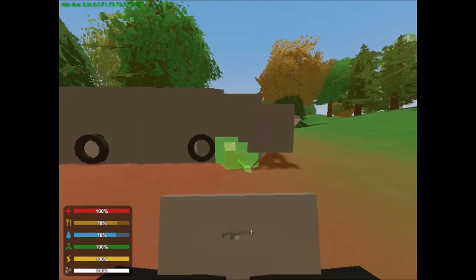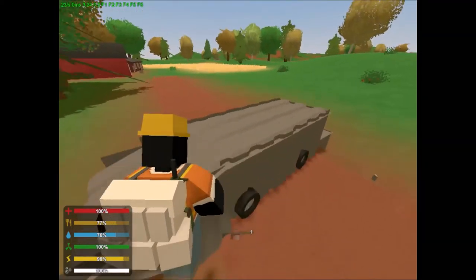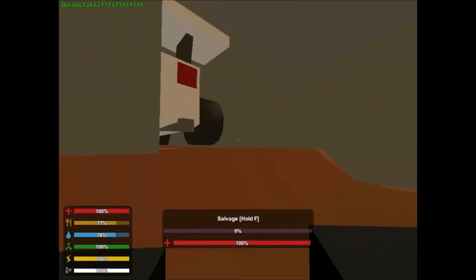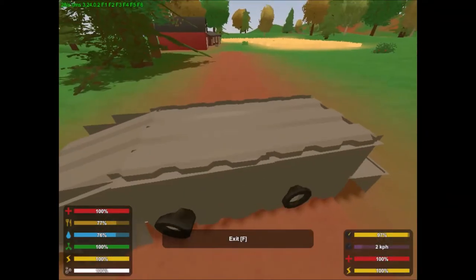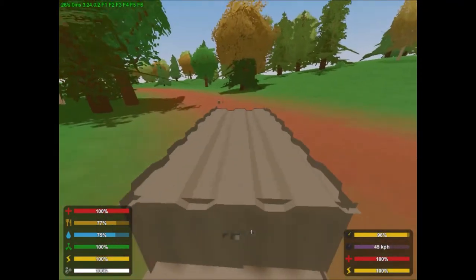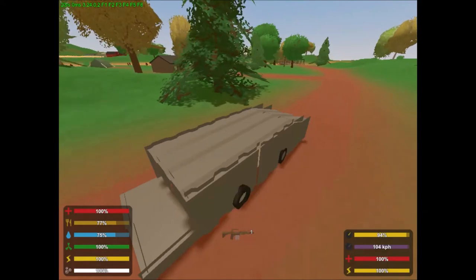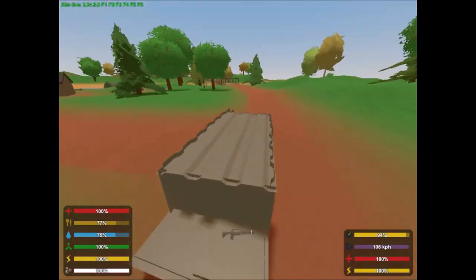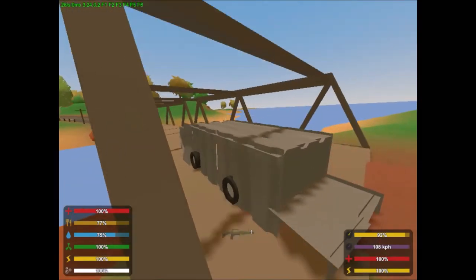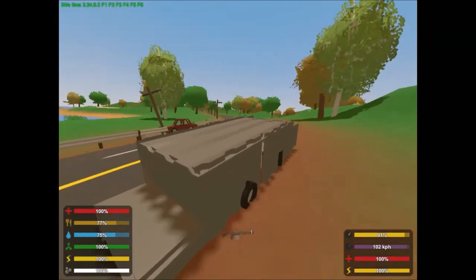That's how you make an armored APC in Unturned. It can be blown up by grenades and stuff, but the wheels can't be shot off because you have to shoot the wheel node or whatever it is to blow it up or shoot off the wheel. You can add whatever you want to it or inside of it.